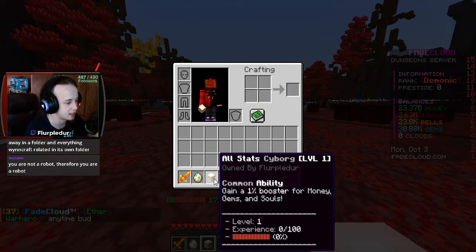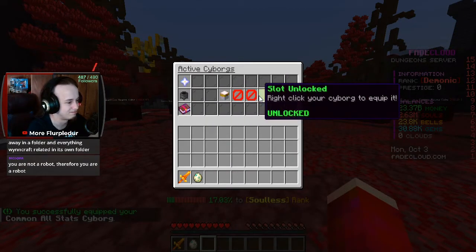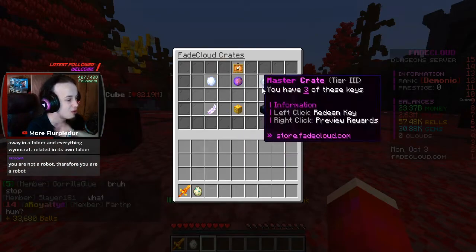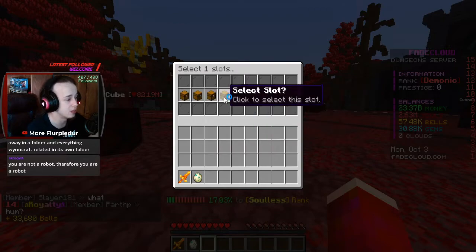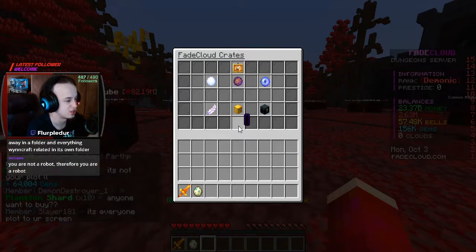I got a common. So that goes into here - I only have one slot. Rare bells pouch - that's gonna give me 30,000 bells. I have so many bells. A rare gems pouch, okay, or more rare gems. Unique cube box.